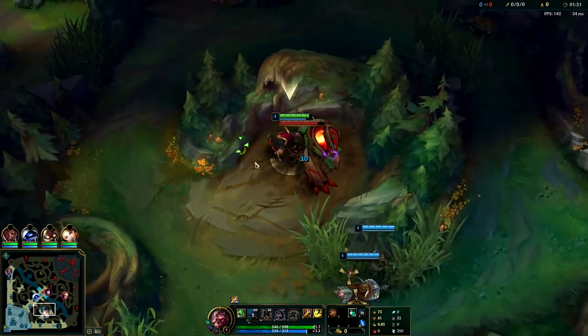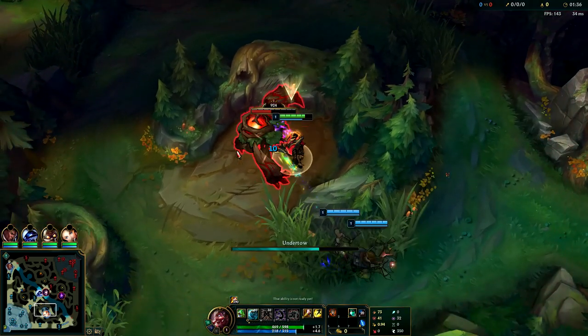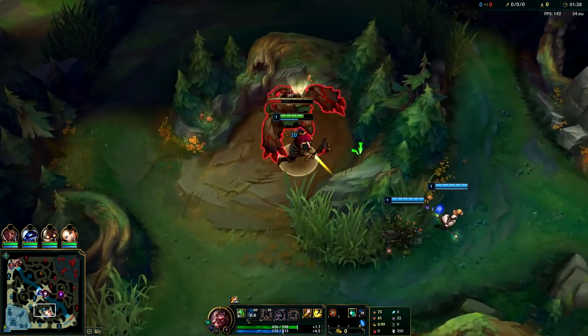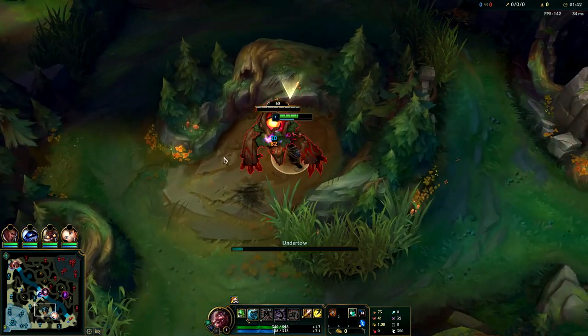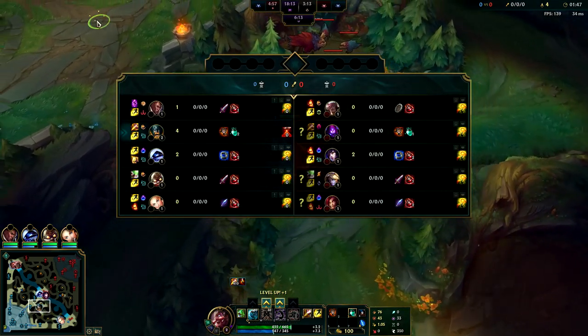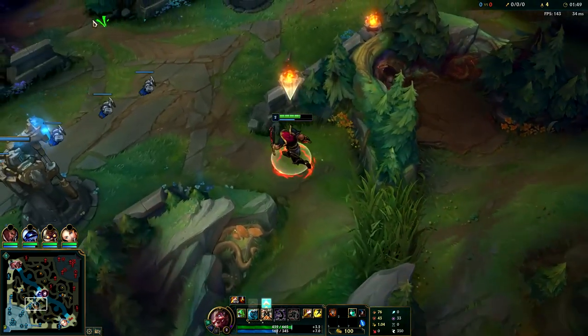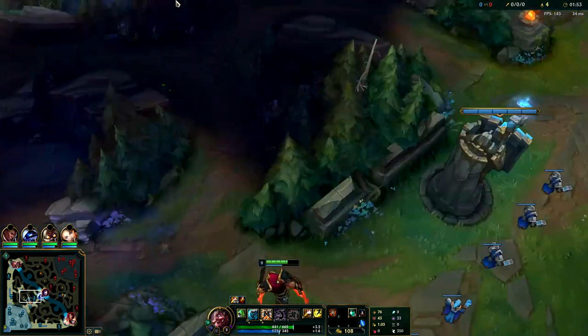I recommend Q start even though W start can be better in some ways - Q start is better if the enemies invade you and it's also better if you invade them, so in general Q start is a lot safer. It looks like Malzahar is starting, so I'm definitely going to invade him. Malzahar jungle is actually not that bad but the clear is just really slow to start out with.